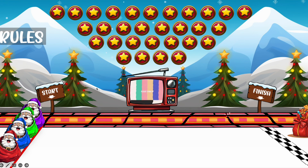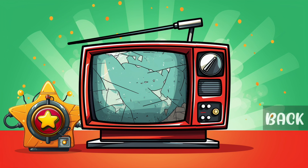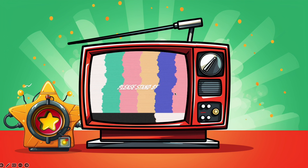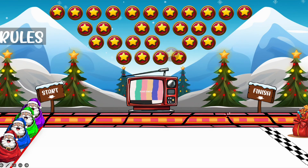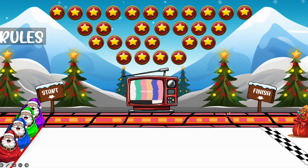Here we have a TV and 30 stars above it. When you decide who goes first, a student needs to choose a star. Some stars are faulty — the TV will explode and the student cannot make their Santa jump. Otherwise you get a number. We got two, so we press on Santa. Try to press on the head or hat of the Santa, because if you press on the body you might accidentally press a different Santa.